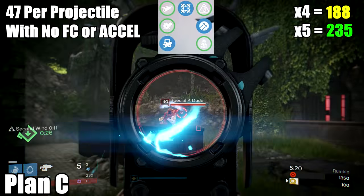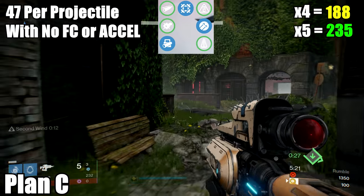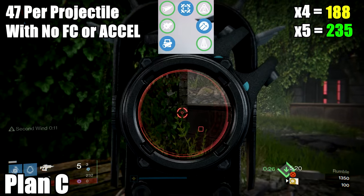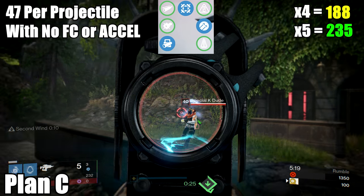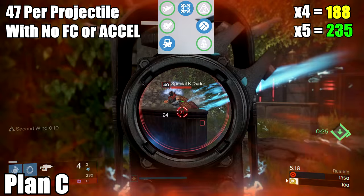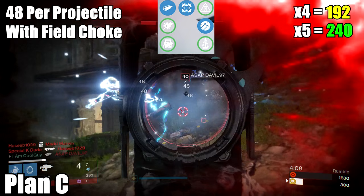Now the Plan C does 4 different projectile numbers because of Accelerated Coils and Field Choke. If you run anything other than those two, like the popular Smart Drift Control Hammer Forge, the Plan C does 47 per projectile — that's 188 and 235. If you add Field Choke, you do 48 per projectile: 192 and 240.